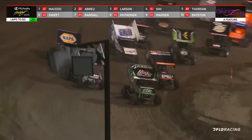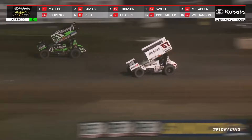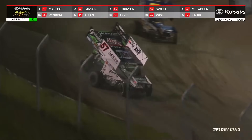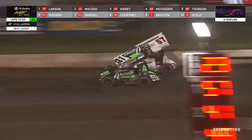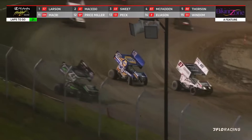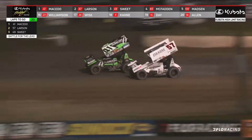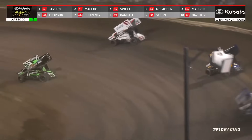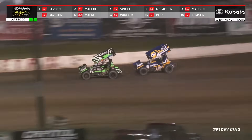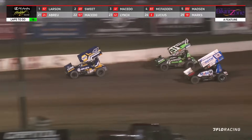Coming back to the green flag with 22 to go, Carson Macedo back on the gas. Great restart for Thorson and Larson. Larson not wasting any time — big slider in turns one and two, takes the lead. Macedo hops the cushion and gets back by him. Larson tries again into turn three, clears Macedo. Carson crosses back to the inside. Race for the lead with 21 to go — Larson back to the front, Macedo to the inside, here comes Brad Sweet: three-car battle for the lead at the Bikini Zone Eagle Nationals. High Limit versus the Outlaws on full display. Macedo to the lead off turn two, Larson to the inside, Macedo squeezes him. Larson jams to the inside — he's the leader with 19 to go. Sweet slides to the cushion with a big run down the back straightaway and takes P2.